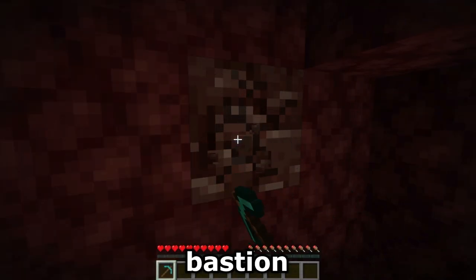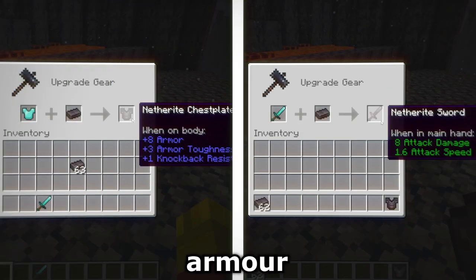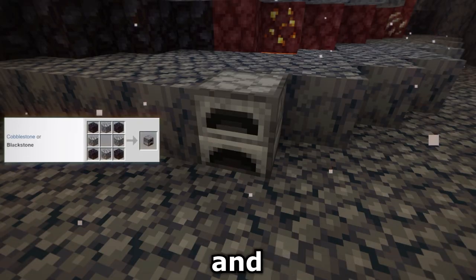Ancient debris generates at low levels and also appears in bastion loot. It behaves similarly to diamond, smelts into scraps, and four scraps plus gold ingots are used together to craft and upgrade netherite tools and armor. Decorative blocks include nether brick, quartz, basalt pillars in Basalt Deltas, climbable weeping and twisting vines, blackstone found in Deltas and Bastions which can be crafted into stone tools, furnaces, and cosmetics.